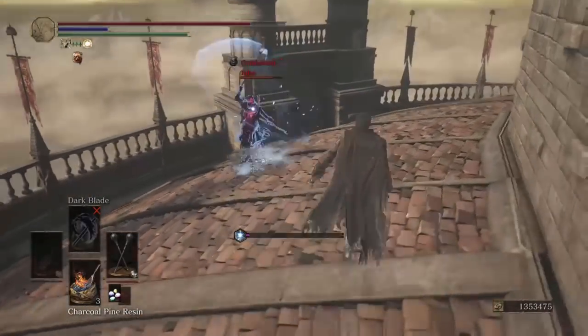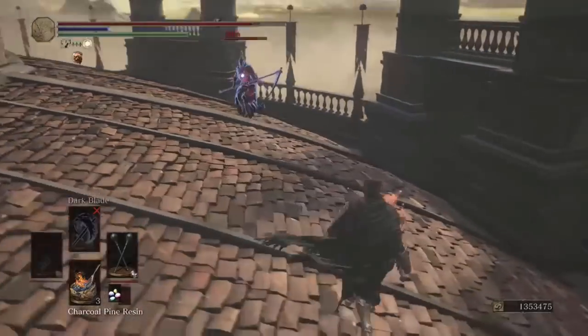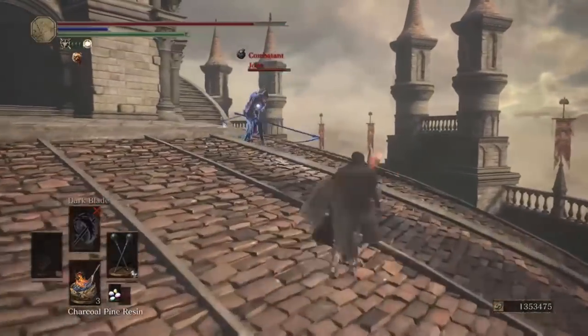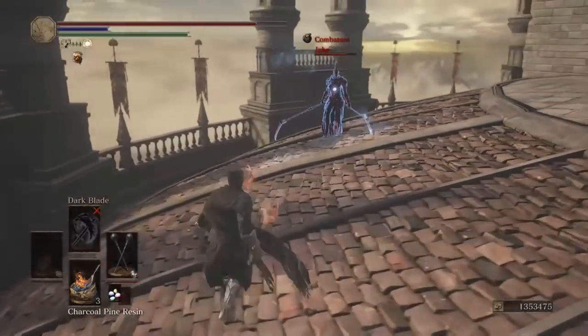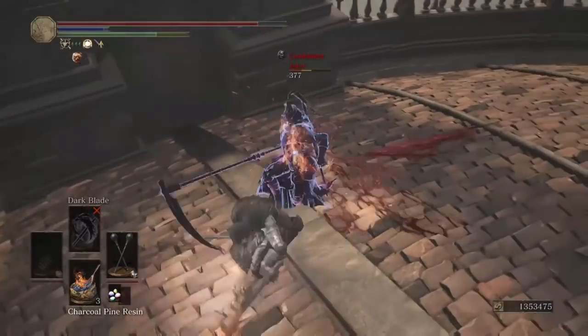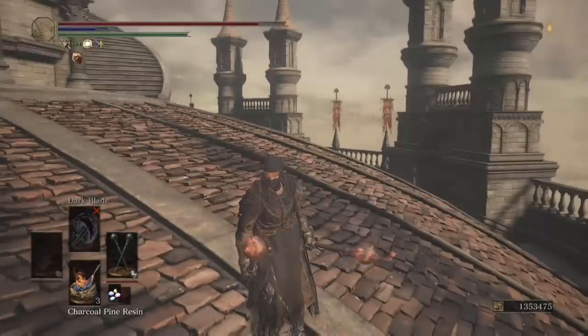It's John again. The hitboxes get real messed up on this roof because you're fighting on an incline. He really wants to hit me with that ice - that was cool, we kind of just ran by each other slashing at the same time. There it is - dude, it's such a beast combo. Good game.